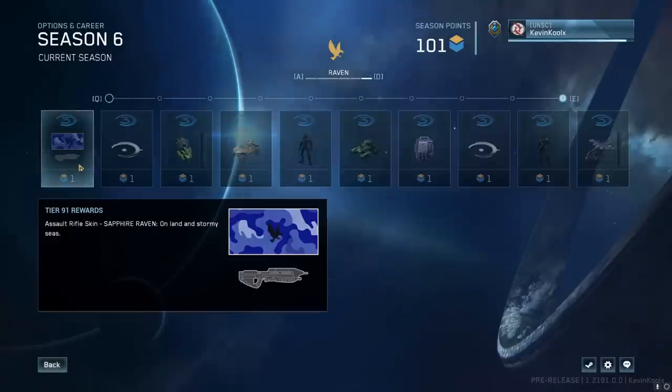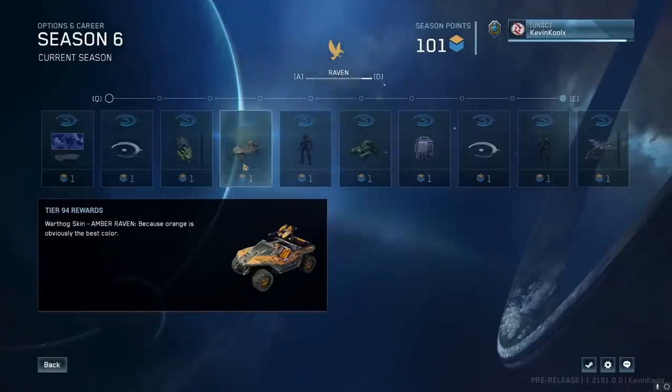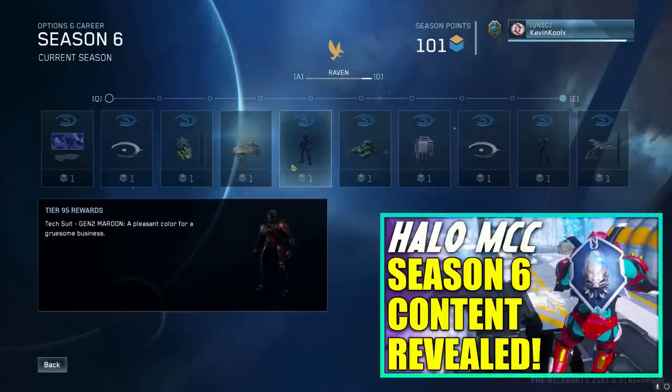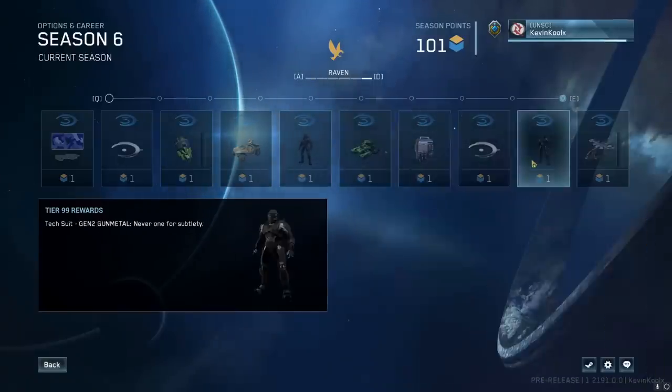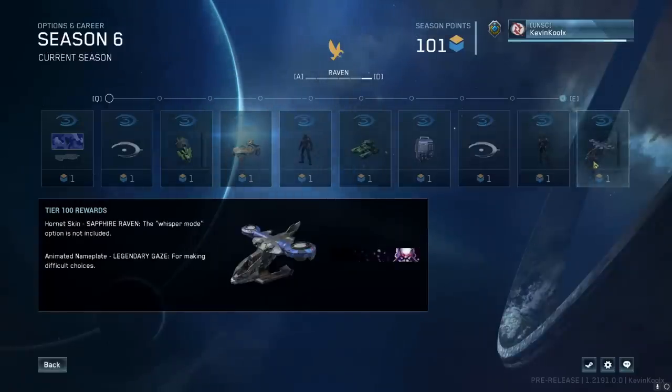I did cover a lot of the customization and new armor sets in a previous update video, but I'll be showcasing all the new ones just added with this update as well. You can also see the new tech suit undercoat coloring, which they updated so it matches properly. At tier 100, you get the Hornet Sapphire Raven skin as well as the animated legendary nameplates.